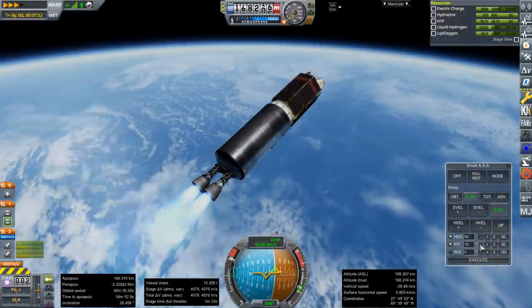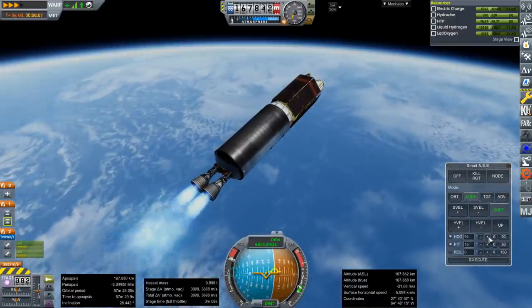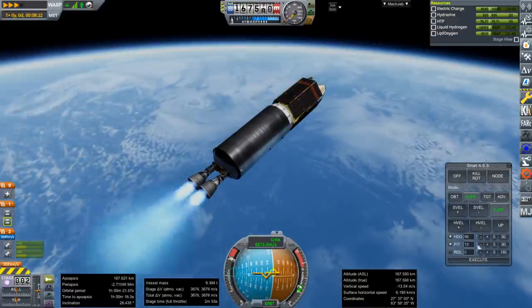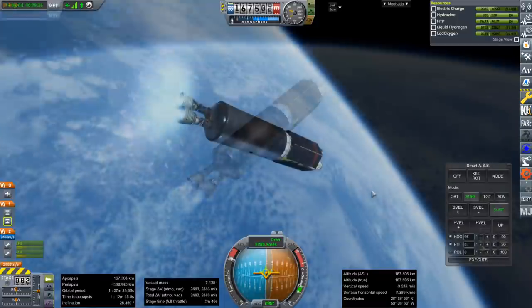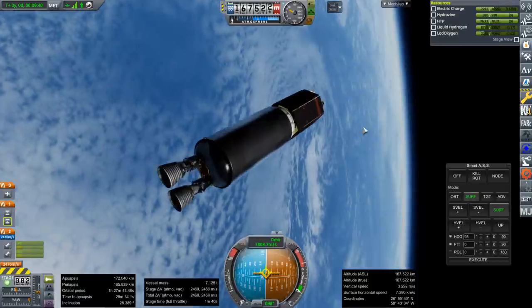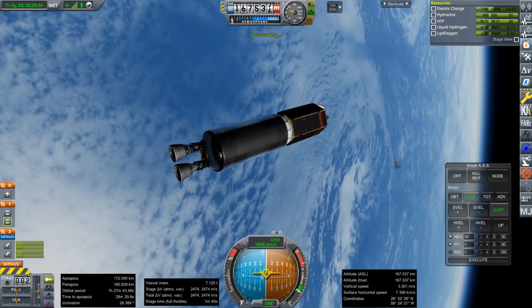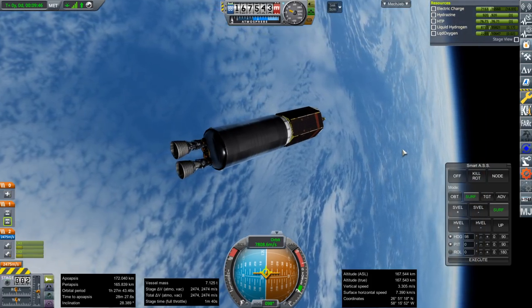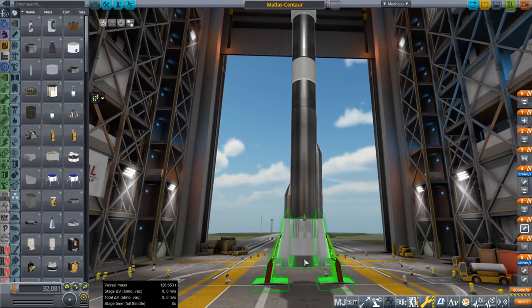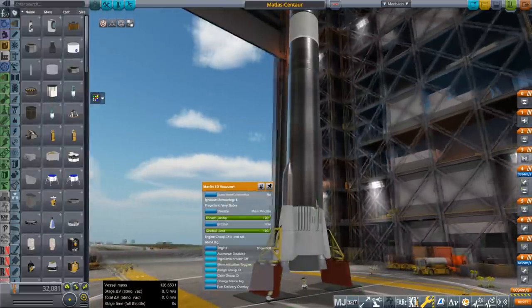It can do GTO, maybe — certainly not circularizing with it, though. And the TDRS satellite doesn't have enough fuel to circularize on its own. So that is a tight orbit with enough fuel to transfer to a geosynchronous transfer orbit out of it — 2,474 meters per second or thereabouts. So there's now a 'Matlus Centaur.' And you can see how huge the nozzle of the Merlin vacuum engine is.